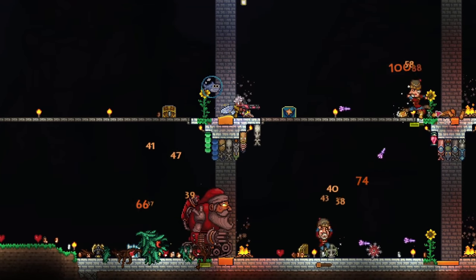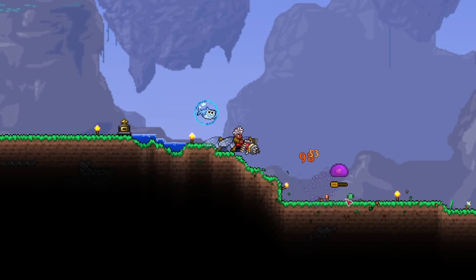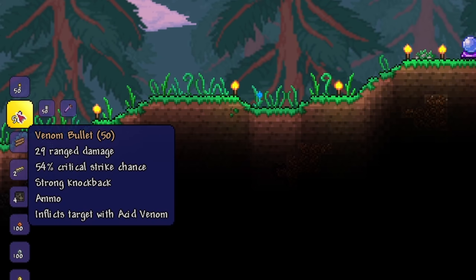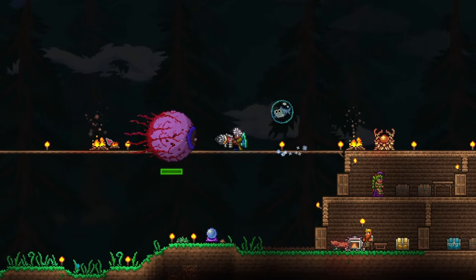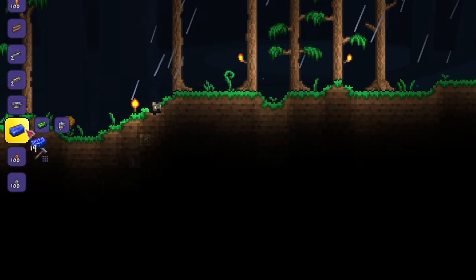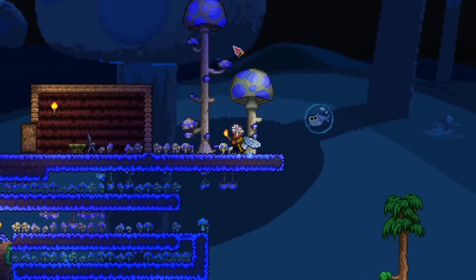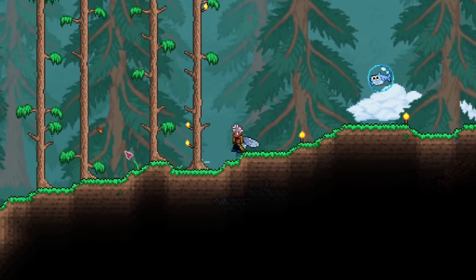Once Plantera is defeated, I recommend getting the chaingun from Santa-NK1 from the frost moon. The event is pretty tough, but the chaingun is well worth it. It has a higher fire rate than the mega shark, but has poorer accuracy. However, coupled with chlorophyte bullets, this weakness is completely negated. You also now have access to venom bullets, which are made with venom files from the witch doctor, and also nano bullets made with nanites from the cyborg. The venom bullet is the highest damaging bullet we have now, while the nano bullet bounces and may cause the confusion effect. Both are worth trying out. At this point, I really recommend getting shroomite armor, which is a combination of chlorophyte bars and glowing mushrooms. You'll need an auto hammer for this, which is sold by the truffle NPC, who only shows up if you have a house at a surface level mushroom biome. You'll need tons of glowing mushrooms here, so I hope you've been saving them.